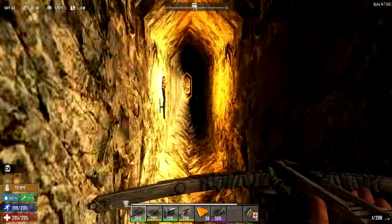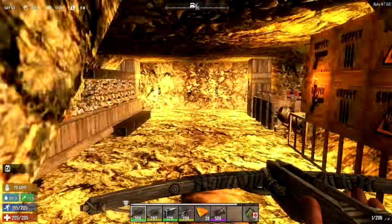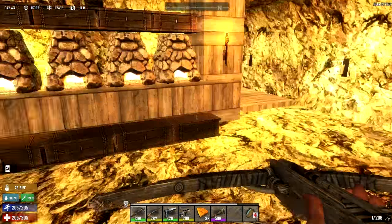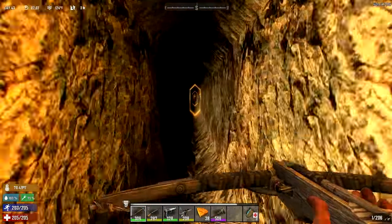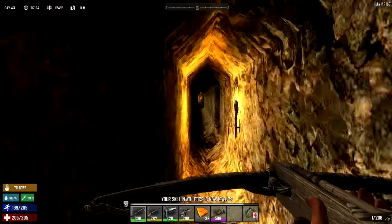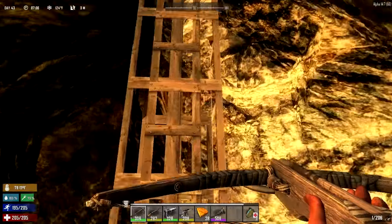Oh wait — I almost forgot, I did set some ammunition cooking. Alright, there we go. A little bit of something to feed the sniper rifle. Okay, it's loaded. Alright, let's head up through the bank and check the safes while I'm in there.